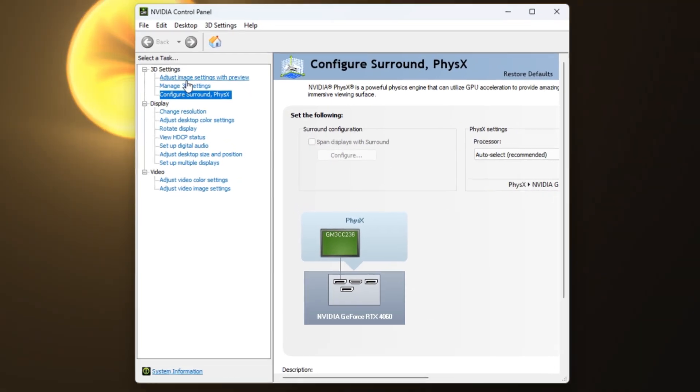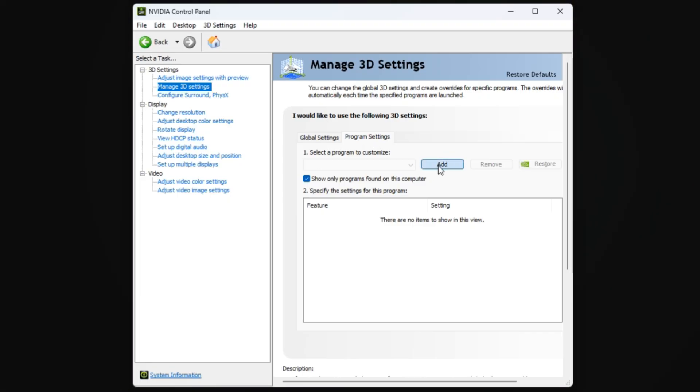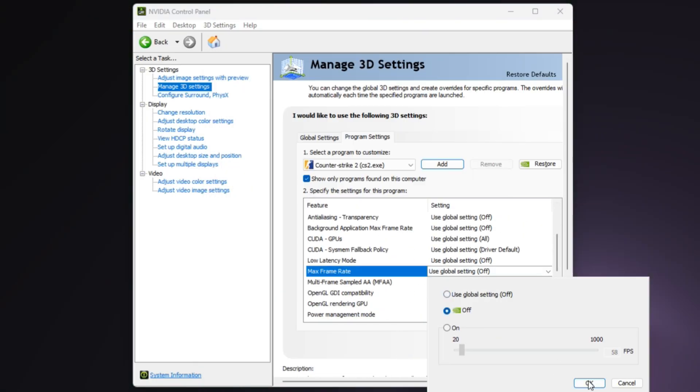Open it up, go to Manage 3D Settings, then switch to the Program Settings tab and add CS2. Make sure you've selected the CS2 executable. Now apply the following settings.